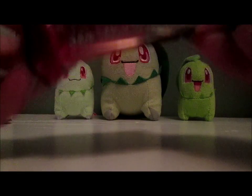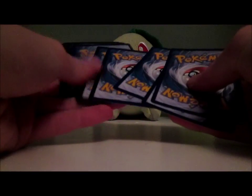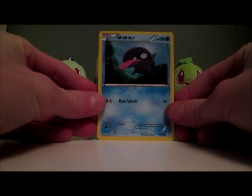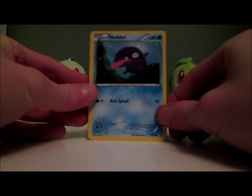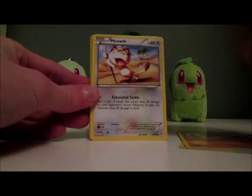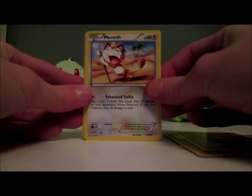My batteries in my camera are dying, like in every other single video that I do. Now I have no idea what the card trick is — I don't really know. And I apologize if it's a bit dark in here; it's kind of the best place that I have to record. So we have a Shellder, Machop, a Fighting Energy — that's pretty cool. This is my first pack of Generations ever opened, so that's my first unique Fighting Energy card.